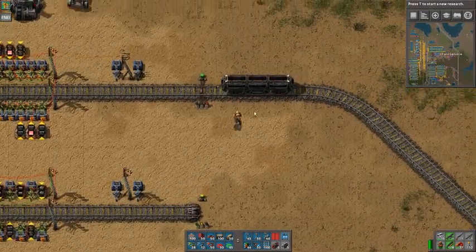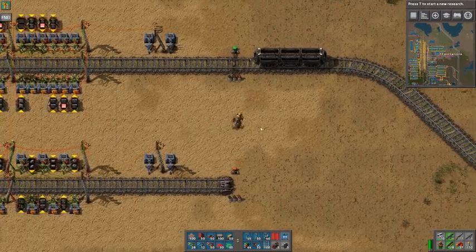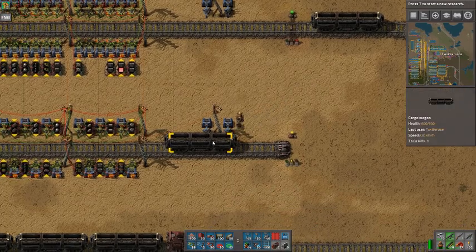There is another blueprint which is not included in the stations, which has this configuration here. It's called the bot mining preset, so you can use that if you want. Let's copy this here for later, I will need it later.